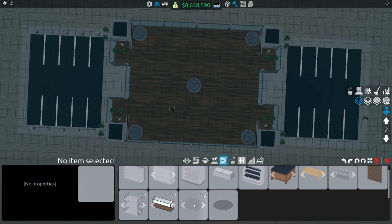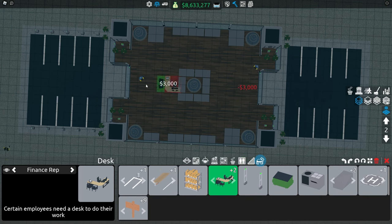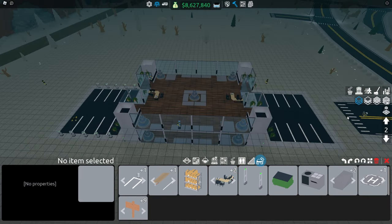Same goes for shelves — like that. And we're also going to add two finance rep desks. So these are both floors.